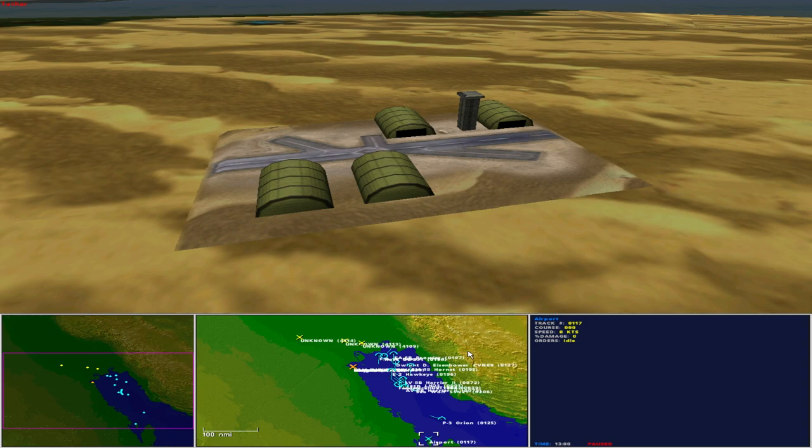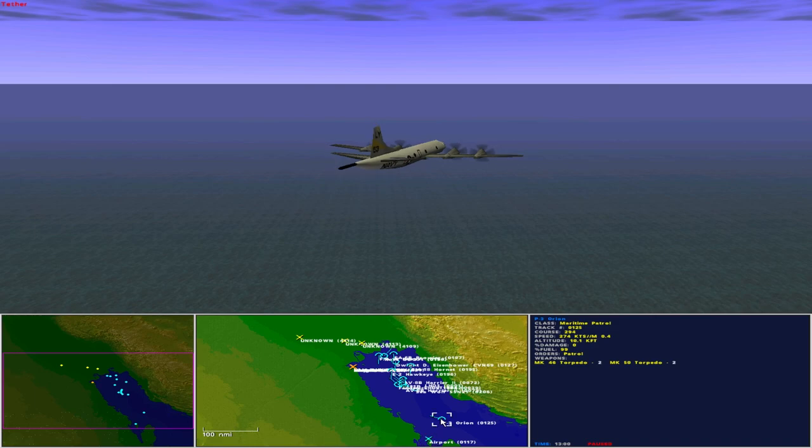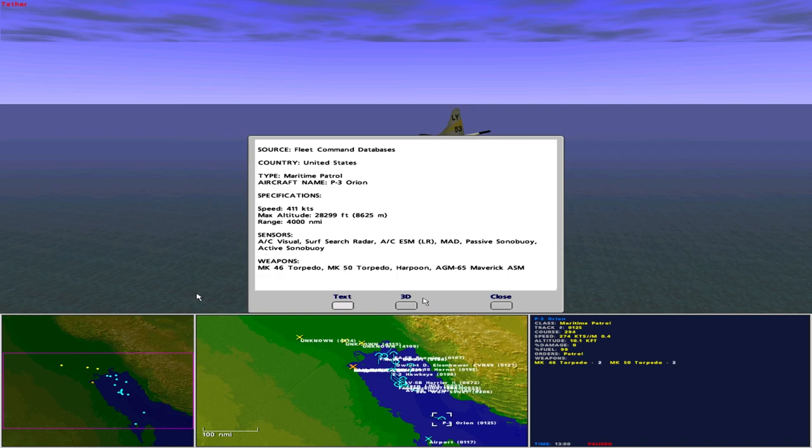The US has an air base in Bahrain. It hosts 8 P-3 Orions, one already airborne. The P-3 Orion, operated by the United States as a maritime patrol aircraft, has a maximum speed of 411 knots, maximum altitude of 28,000 feet, and range of 4,000 nautical miles. Sensors include aircraft visual, surface search radar, DSM long range, magnetic anomaly detection, passive sonobuoy, and active sonobuoy. It carries two Mk-46 torpedoes and two Mk-50 torpedoes for use against submarines.